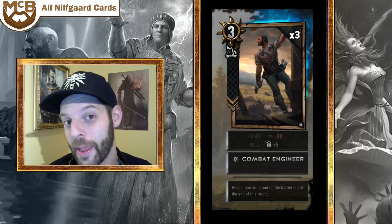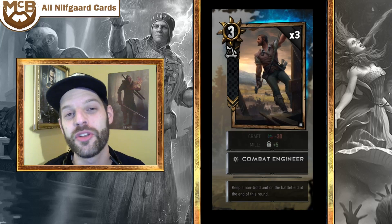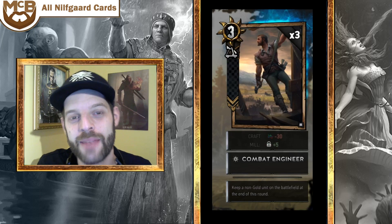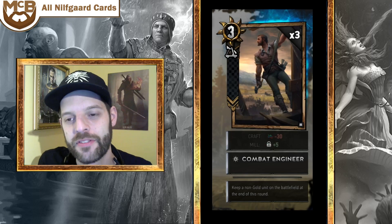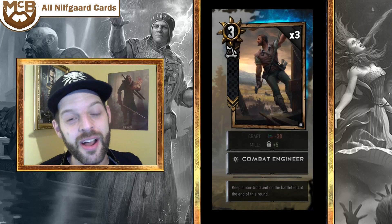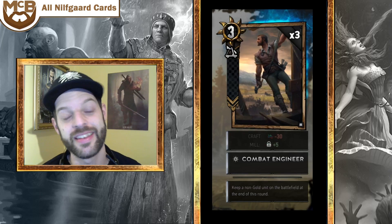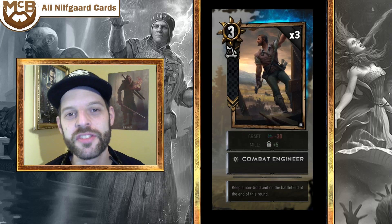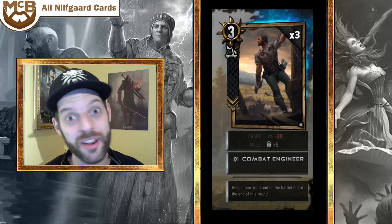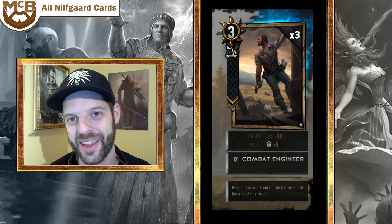Combat Engineer is a 3-strength siege unit that keeps a non-gold unit on the battlefield at the end of the round — essentially Adrenaline Rush with a body. Nilfgaard is about playing big units and big buffs rather than swarming. Buffs are now better since they remain after weather is cleared. Keeping a unit on the board is very strong; monsters can do this reliably and now even more so. Combat Engineer does similar work without playing a dead special card on round three.